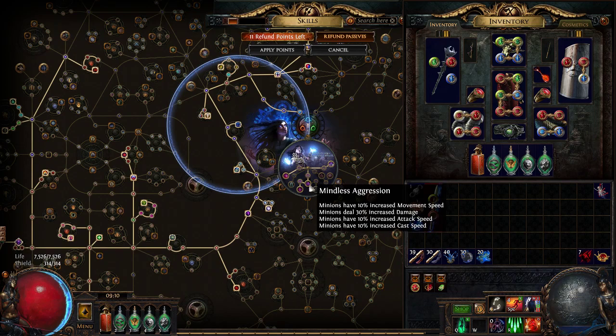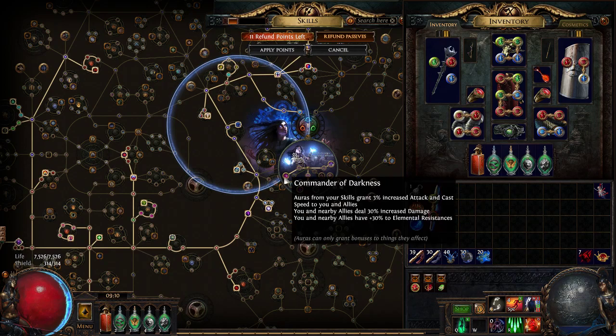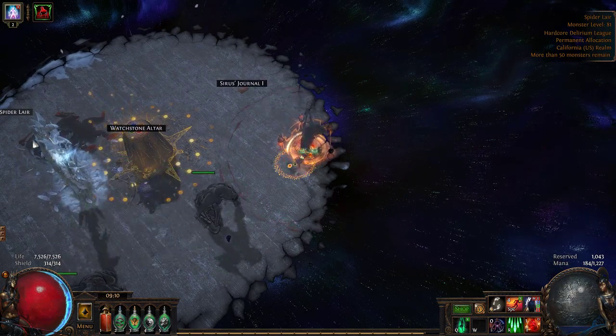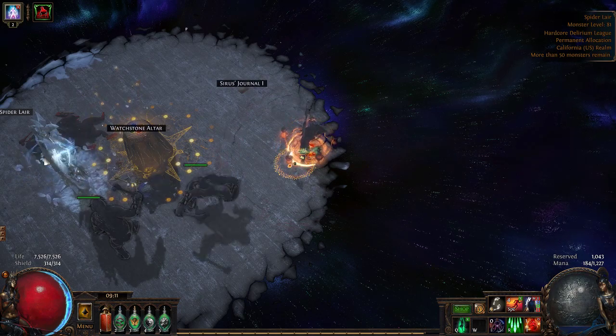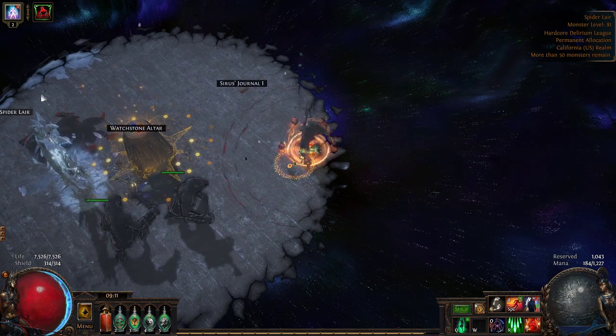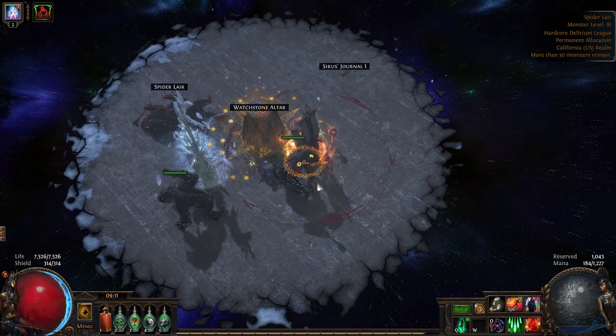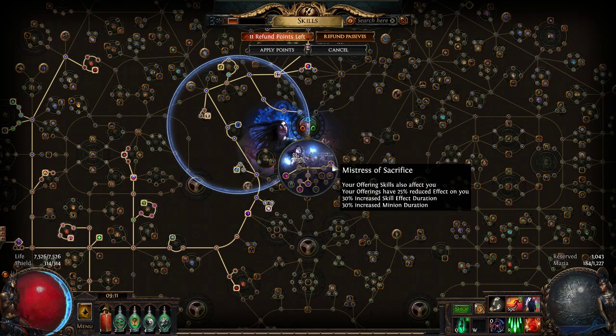For ascendancy, we already discussed the plus-two and why we took it. Commander of darkness helps both animate and spectre survivability — I noticed a decent jump in animate survivability after speccing into it. Minions have 40 base resist; plus-30 from commander brings them to 70. The commander aura range goes roughly to the edge of your screen — if you've played occultist it's about the same radius as Void Beacon. Mistress of Sacrifice mostly covers skill duration and the self-effect of offerings. I run flesh offering normally and switch to bone offering for rippier content like Sirus.